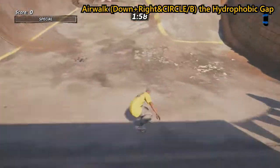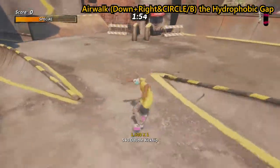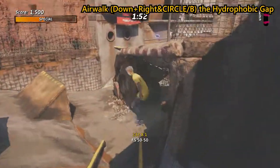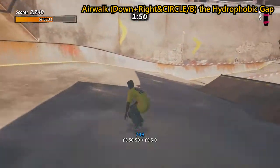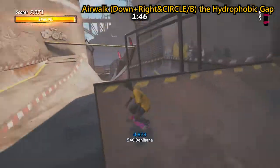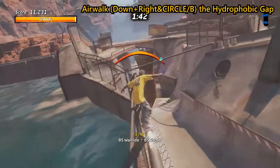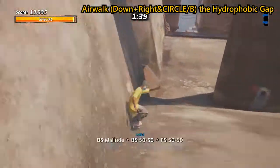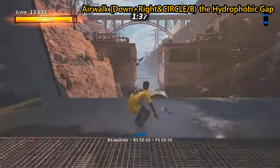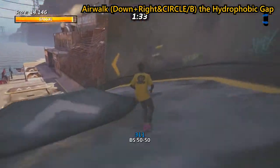After this we're going to air walk the hydrophobic gap, which is one of the last gaps in the level. Make your way through to the end, get some really good speed — don't take the big jump over the little structure, go around it and try to grind on the rails as well. You want as much speed as you can to air walk the hydrophobic gap successfully. Just try and 360 the gap and that'll be enough to get this one done.